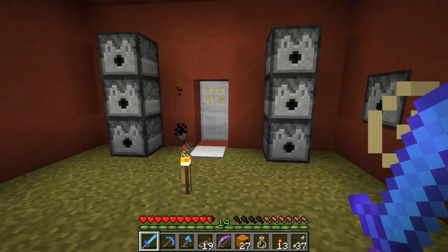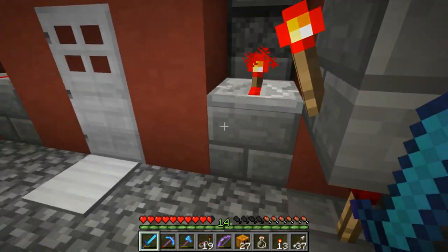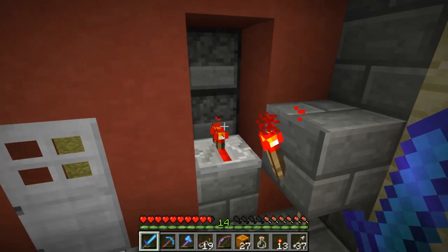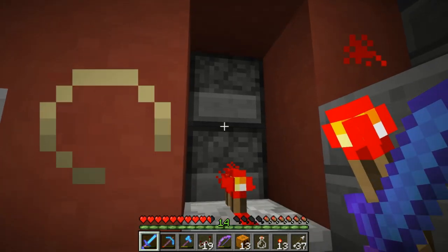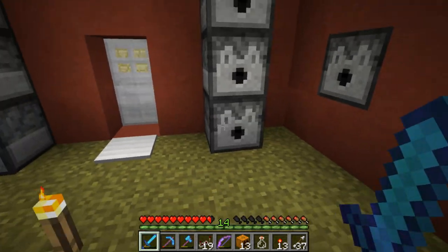Before it could only spawn two golems, but now it can spawn six. The reason is because we changed up how this redstone works back here. We've got this little torch tower going into a repeater, and this repeater basically powers all of these dispensers. So I'm just going to go ahead and put some pumpkins into each and every one of these dispensers.